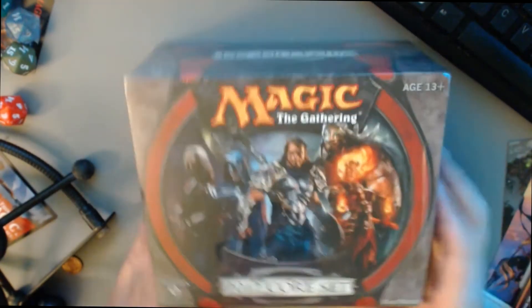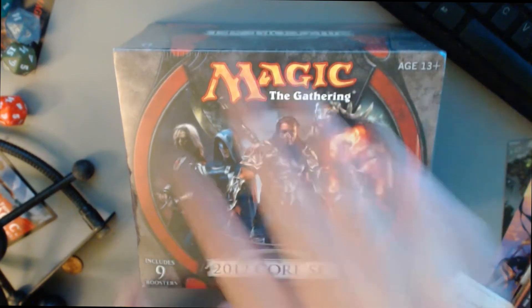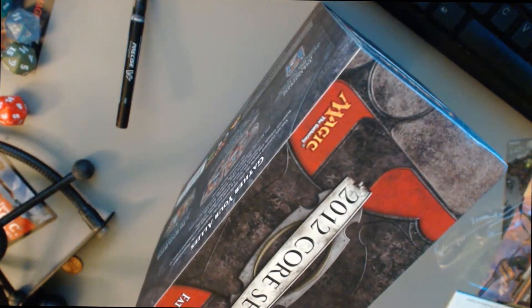All right, it's the final box of the day — 2012 core set. I am extremely tired. Let's get this bad boy open. And then I need a rest because I'm going to be doing lots of trading, dueling, etc. Crazy long day as far as opening Magic. I think it took me three hours to open everything — three hours of just busting open packs and product. Pretty insane.